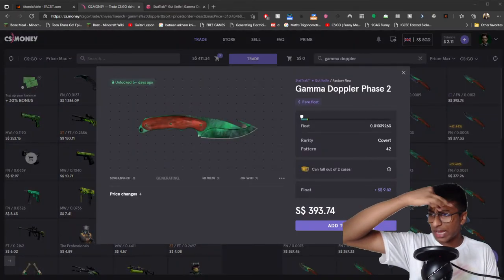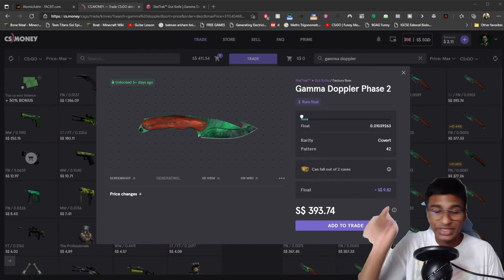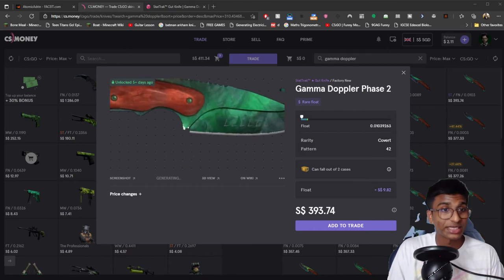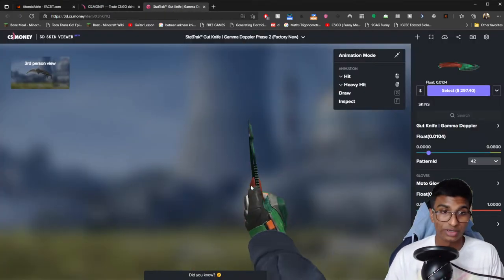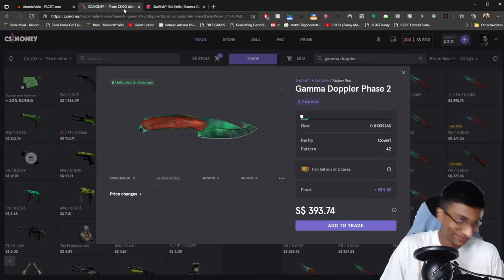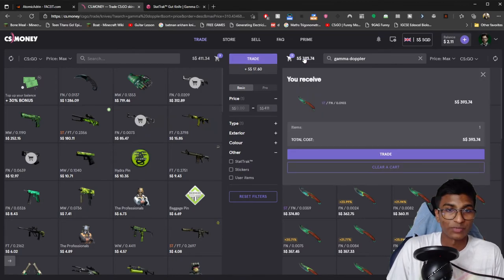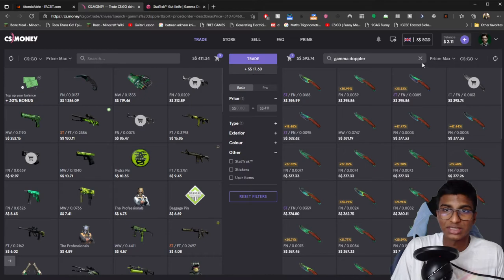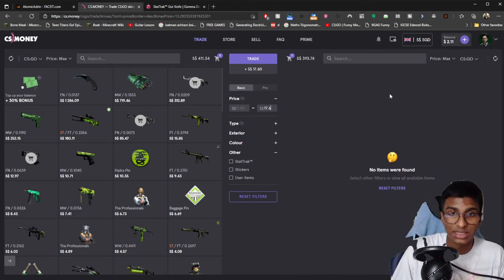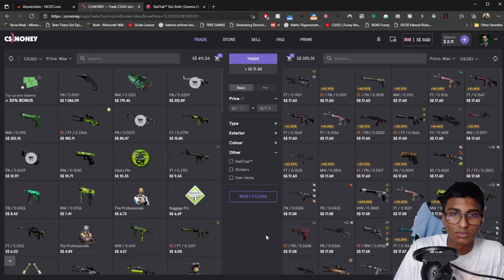After a long time of trying to figure out what I want, I'm going to get this Gamma Doppler Phase 2. It's something green that looks nice in my showcase, has a great float, and a great pattern. Phase 2 is superb — it looks very nice with my gloves, and if I ever got bored of my Karambit I could switch this up. You simply add it to the trade, and you're pretty much good to go. Now I have $17.60 to spare, and we can go find something worth that amount, though you're not going to find a knife for $17.